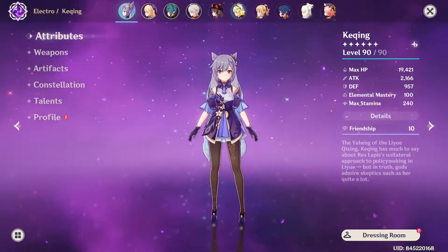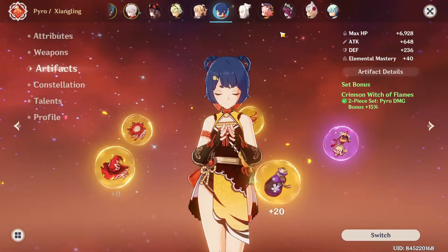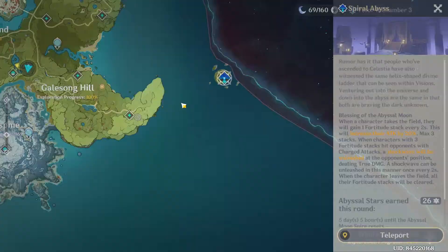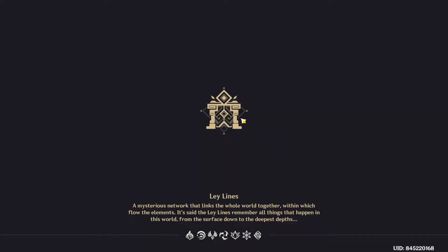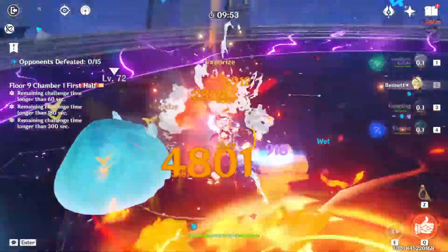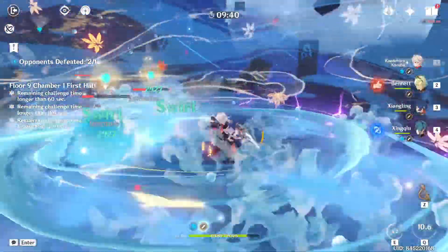In that case, your Xiangling would probably be your main DPS. Is your Bennett C6 by chance? It is C0. You have only a two-piece bonus. I don't really see you dealing all that much damage with this team. Maybe Xiangling and Kazuha are just strong enough, but it shouldn't be that much. Let's get into one of the floors — I just want to try out how much damage you actually deal with this team, because I don't expect a lot. That's not a lot of damage with your Xiangling. You do still deal a fair amount, but that's not because he is that strong this way, but rather because he is inherently strong.